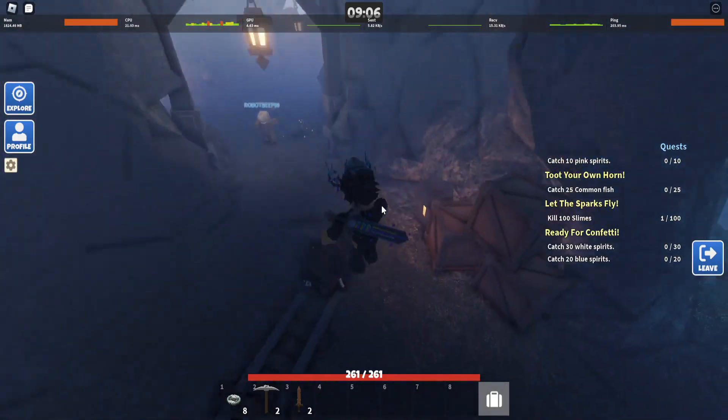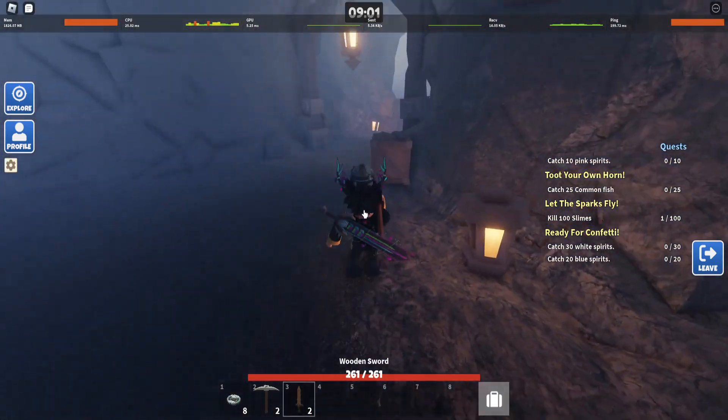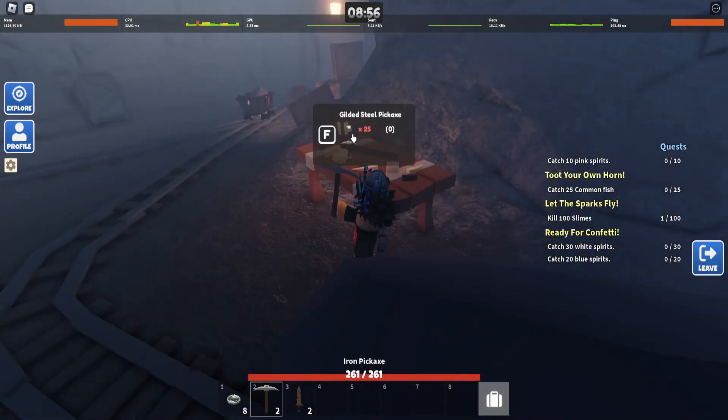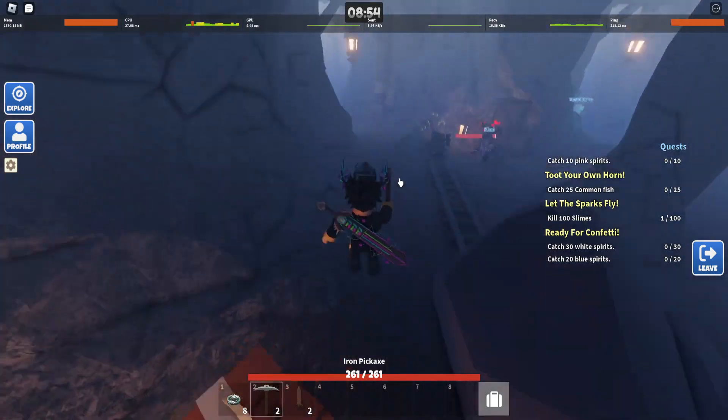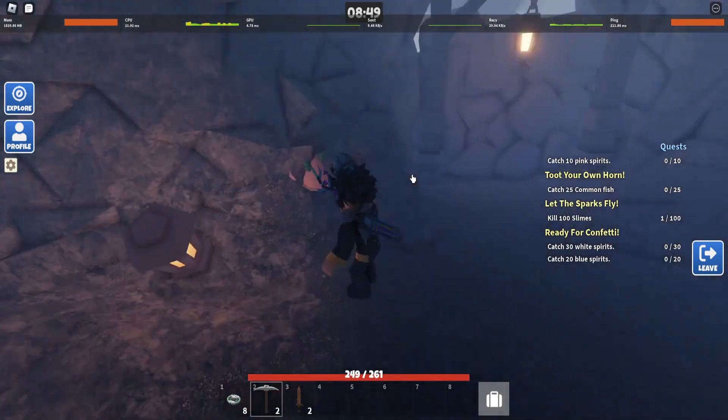To get crab tokens you need to kill the crabs. To kill more crabs you need better tools. You can upgrade tools at these workbenches. You can upgrade your pickaxes to mine more and upgrade your sword more.